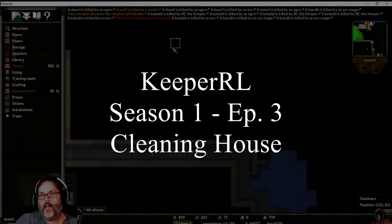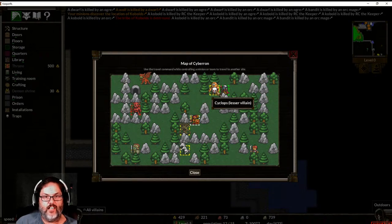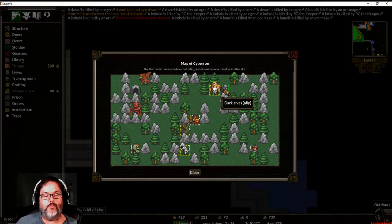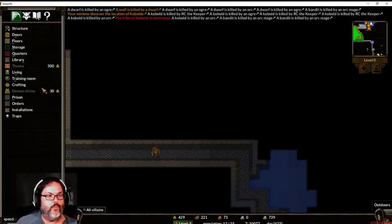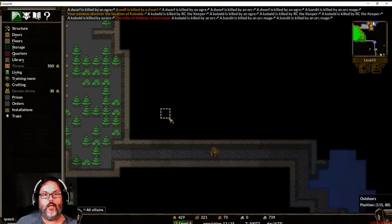Hey guys, RC here back with Keeper RL episode three. Last episode we were invaded by the cyclops — we captured him, that one-eyed booger, and now he's a slave in our dungeon doing work under the lash. Then we went up to his territory and wiped it clean, so that area is dead. We'd like to maybe go out to the green skin allies to see what they're worth, and the dark elves might give us magic users, so we may want to do that.